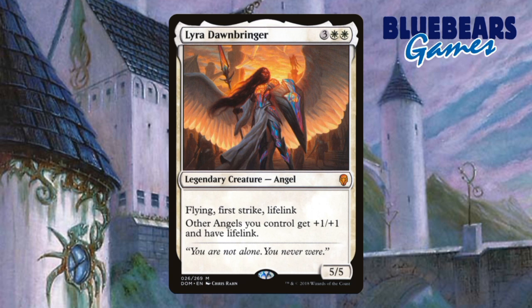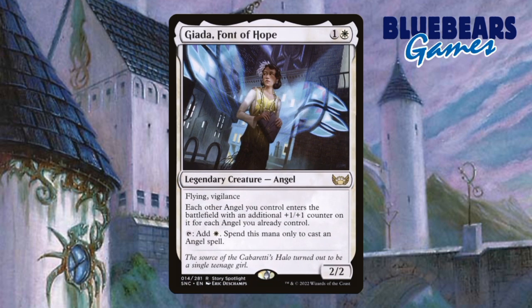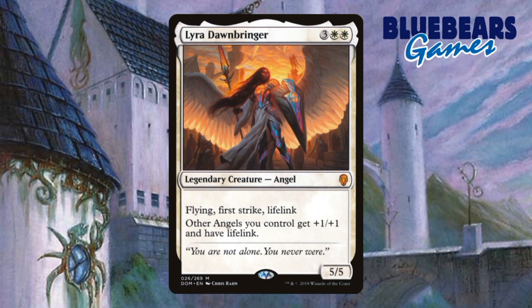And there you have it folks — Lira Dawnbringer on a $40 budget, at least for my part. If you throw in the four cards they already had, the price jumps to $130. While those four cards aren't necessarily needed to run the deck, they will help a lot. Since angel tribal is such a popular theme, I'll be putting together a Giada angel tribal $40 budget build as one of my pre-con offerings soon, so you'll be able to see it done without all those pricey cards and still be fun.